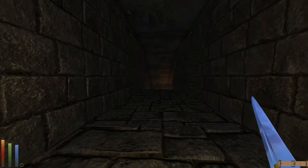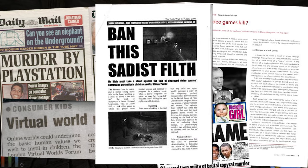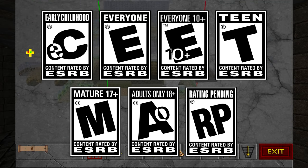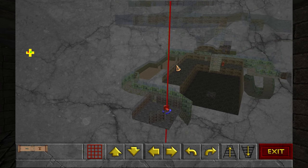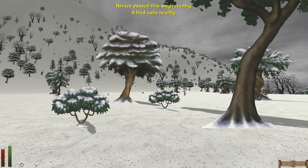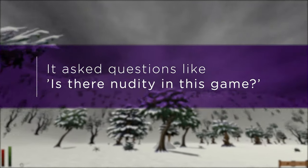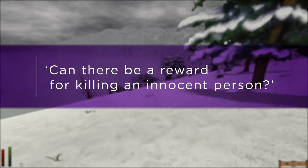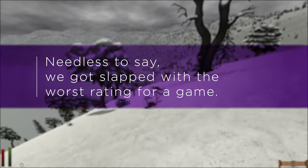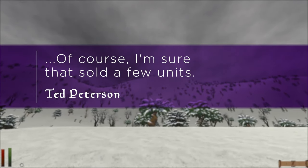In the 90s, fear over entertainment media causing violence in teens was at an all-time high — no longer was it metal music being the spawn of the devil; this time it was those goddang video games. The result was the ESRB rating system, which was a cause of concern for publishers, with a high rating making them believe it may affect sales. Of course, GTA and Call of Duty later disproved this theory, but in the 90s it was a legitimate concern, and Daggerfall was not able to escape these new rules. Ted Peterson recalled: 'I got a questionnaire for Daggerfall, which was obviously made for much simpler games. It asked: is there nudity in this game? Yes. Is there bloodshed? Yes. Can an innocent person be killed? Yes. Can there be a reward for killing an innocent person? Also yes. Needless to say, we got slapped with the worst rating for a game, and later Lieberman listed us as being one of the top 10 worst corruptors of children. Of course, I'm sure that sold a few units.'